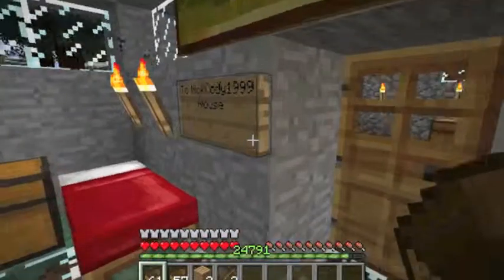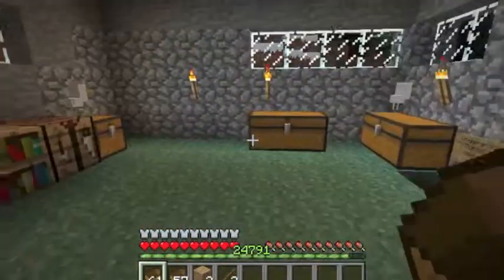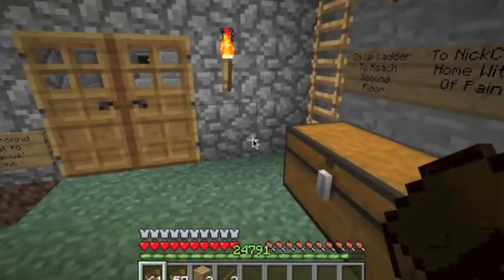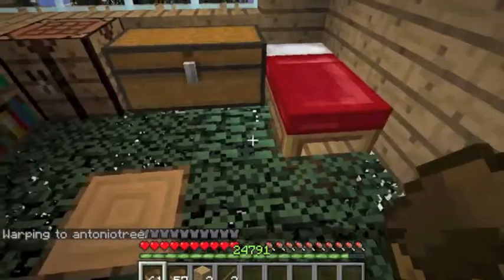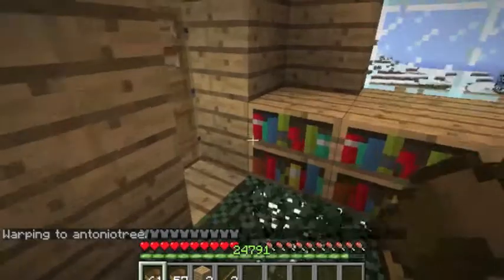Back to his house, back to my house. Now I'm going to show you a treehouse that I made, so let me just warp to it. There we go — this is my treehouse. Not that fancy, just a little safety in case something happens.